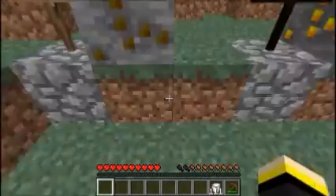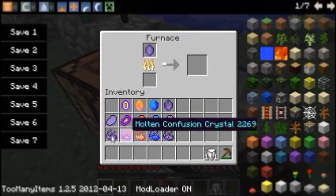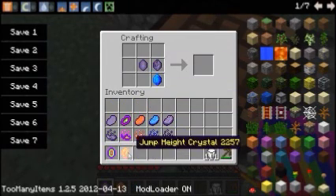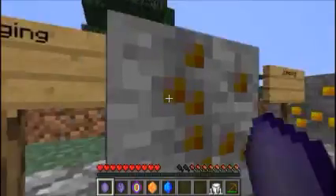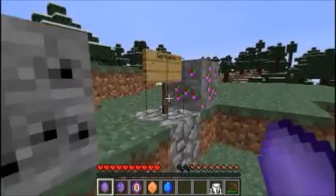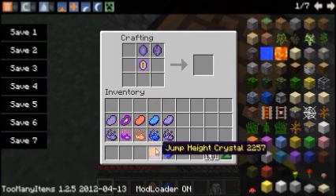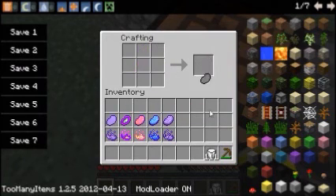From mining these ores, they will give you crystals. What you're gonna have to do is smelt the crystal to get these. Now, you are going to go ahead and place them all into your crafting inventory. Putting all of them in will give you an unenchanted crystal food.